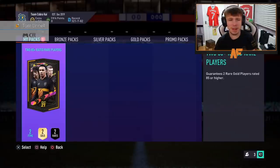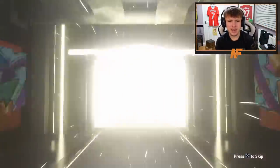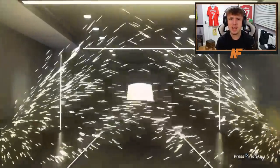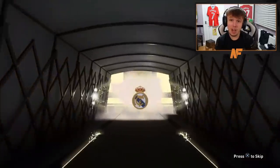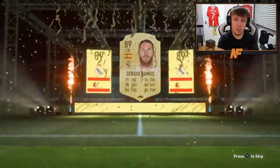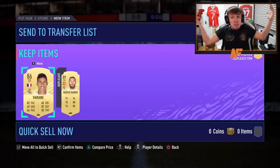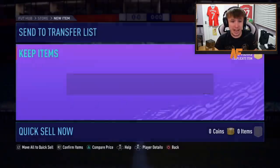Shout out to the man Jeezy — Team Cobra Kai is his team name. Can this pack be very good? I want to see another Future Star. Is it that hard to see Future Stars in these? We've seen one so far. This is pack number 10. Who's this going to be — Ramos? 89 rated Ramos. A week late you could say but Ramos is still not bad. Varane and Ramos both linked together as well — that is decent.